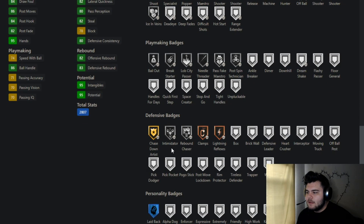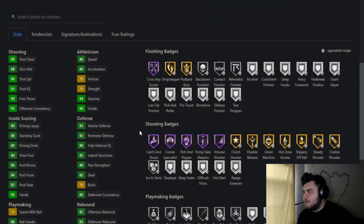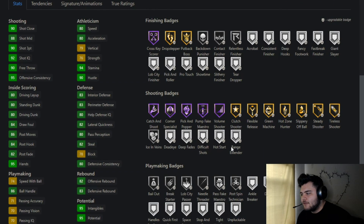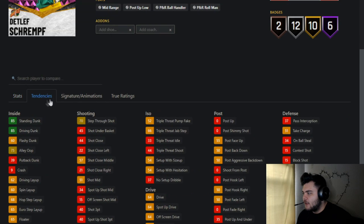His default badges include Clamps, Intimidator, Chase Down Artist, Rebound Chaser, and Quick Reflexes — on-ball and off-ball Clamps plus Intimidator is all you need. Pick Dodger is the only thing I'd want added, but otherwise he's straight on defense. You can add finishing badges and Range to him, which you'll definitely want. He gets Dream Shake and Deep Post Fades — post game is 84 post control, 82 post fade — not terrible. For tendencies his contest shot is only 15, meaning he has a tendency to back off defenders off-ball, so you'll need to reset that manually, which is a pain.